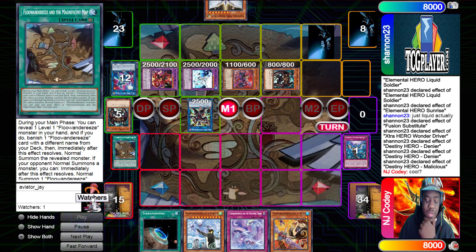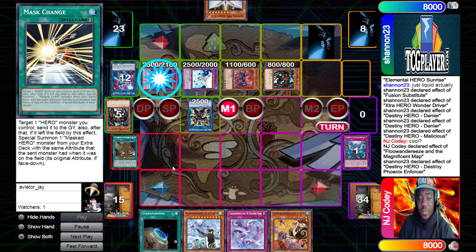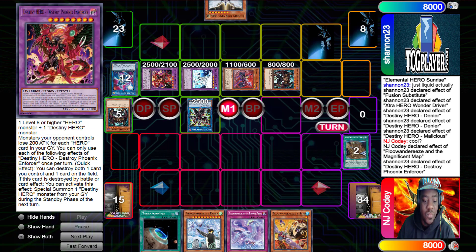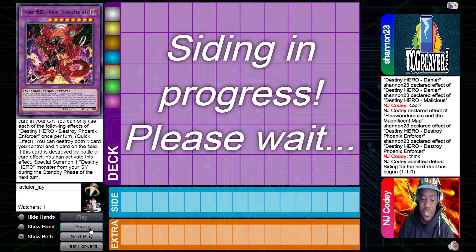Let's see how NJ Cody gets over this board. That face-down is a Mass Change, by the way. He activates the effect of the Map, and it's chained by Phoenix Enforcer — it pops itself and the Map, then activates its effect from the grave, which special summons one Destiny Hero monster from the graveyard during the next standby phase. So we're just going to go into Game 3.